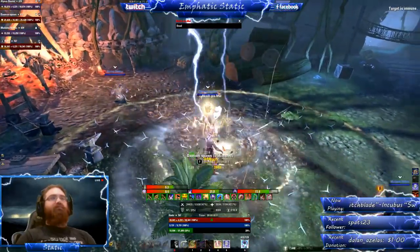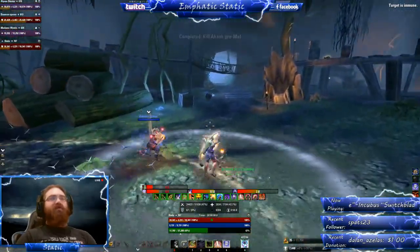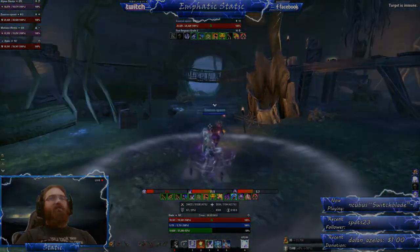After defeating this boss there's a cave to your right. This is where the next boss is. It's not needed for a pledge but for a no death or speed run you need to go this way.